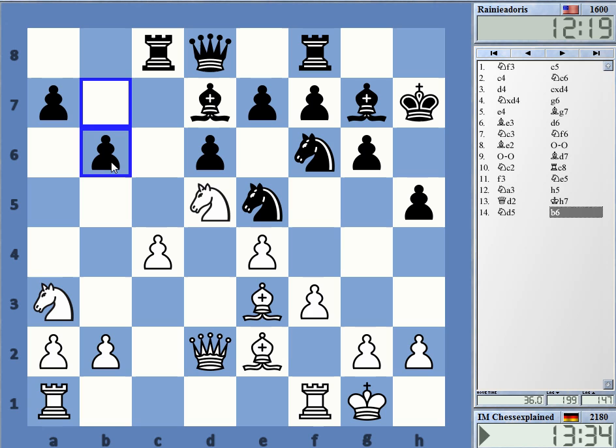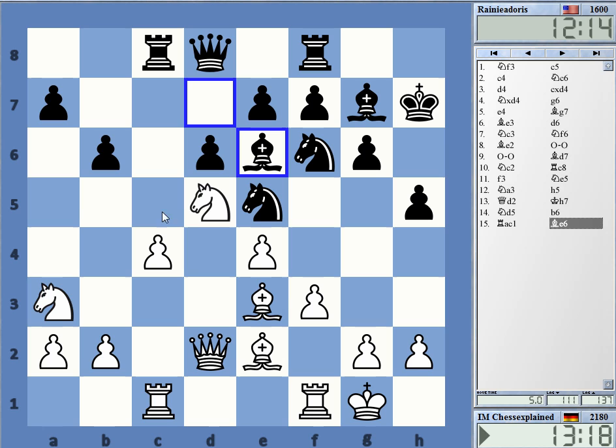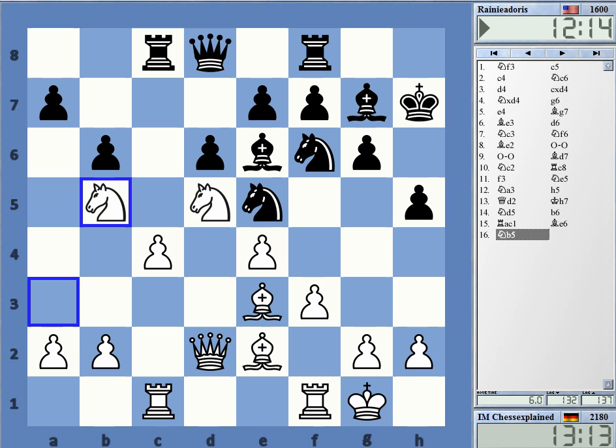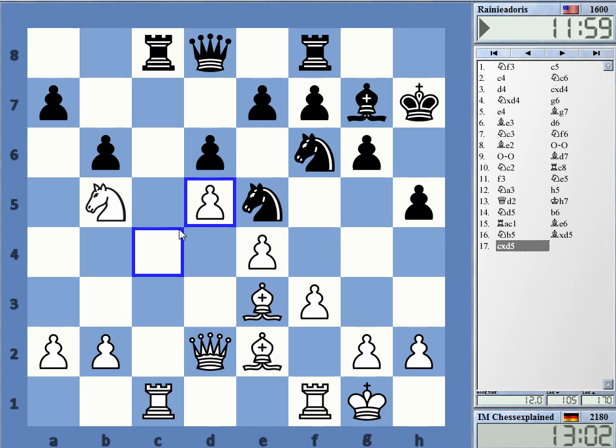Okay, b6 just securing the a7 pawn. But now after a capture on d5, c takes d5, the c-file and the c6 square in particular will be a problem. The rook belongs here anyway. I expected that, and now I have knight b5 — this was my idea. Knight b5 without him being able to take it; the knight can sometimes just go to d4. Oh, this is a big concession — I get very nice play on the c-file. I'll take with the pawn.